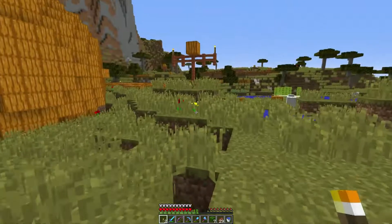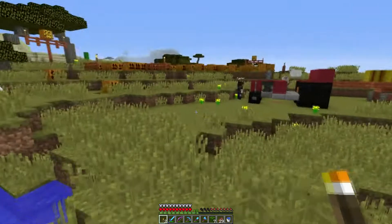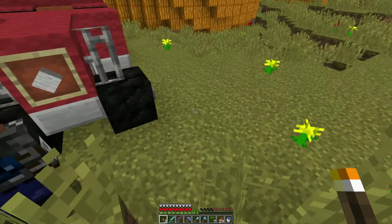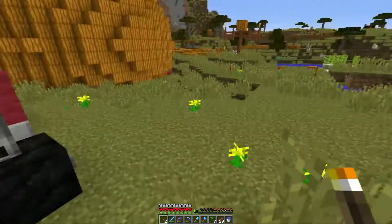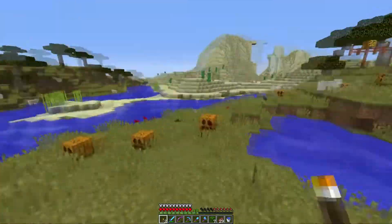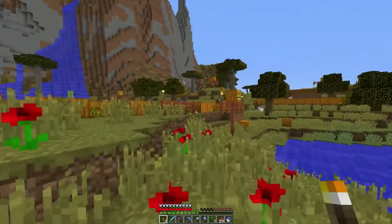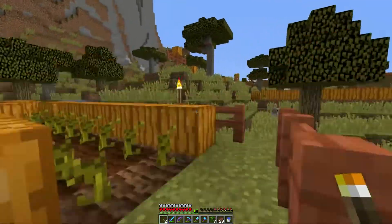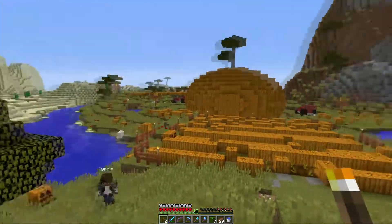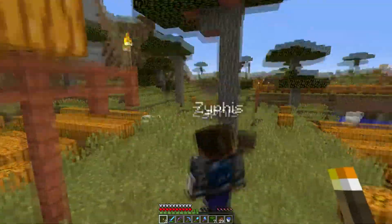I've got a couple of tractors — I got this one over here, it's hauling some stuff. I'm using that wool to make tractors. The black is actually coal, not wool. The red wool is like the right color though. You can turn the block inside the item frame — I never knew you could do that, I did it on accident.